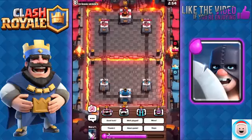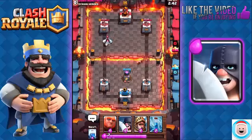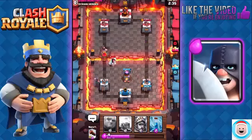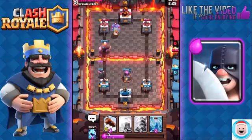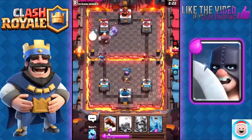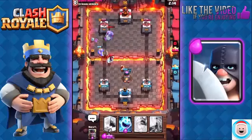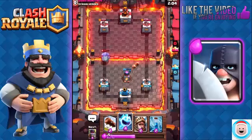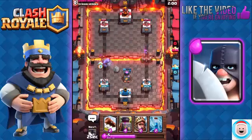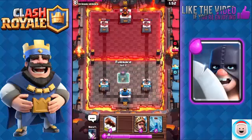Last battle now against Darkman 1984. We have Giant with Executioner. Bowler is going to be distracted by the Giant — let's Lightning here. We're going to Lightning the Mega Minion and the Bowler. Our Executioner didn't get the Bowler, but look at his Tower — down to 1555, so that's great. He's got the Bowler again. We're going to use the Ice Spirit to freeze it as it's targeting my Furnace. It did not even get a swing onto my tower — perfect.